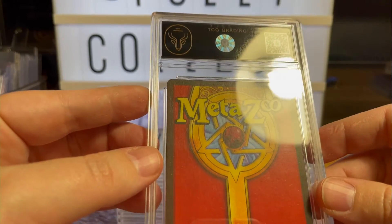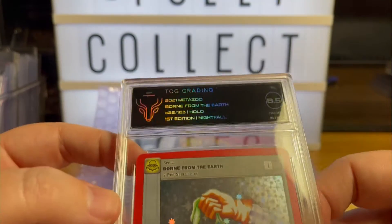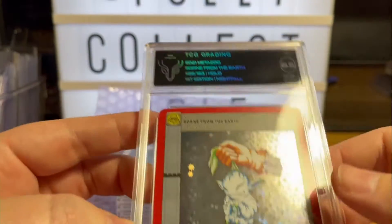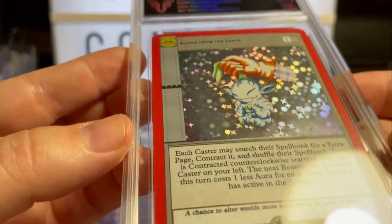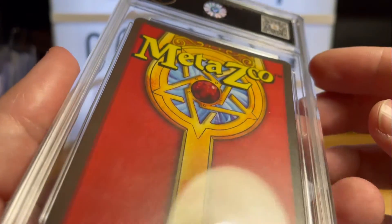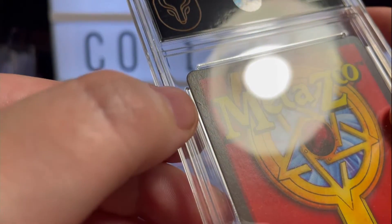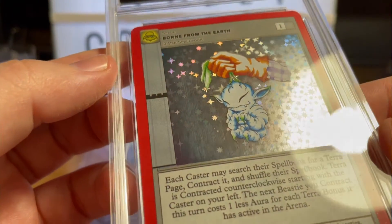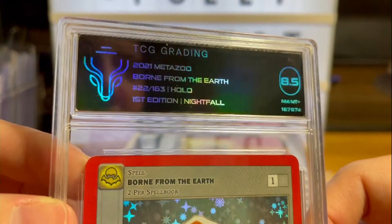Alright so this is number one. Oh — 8.5, that's not great. But that's what this is about — learning about what to send in, what not to send in. Things might look really cool on the surface and you might be pretty confident you've pulled them from the pack really clean, but you just never know what's already there when they've been packaged. There's a little tiny crease on the side. The corners look good but there must be some surface issues and maybe even a little bit of centering that holds it back.